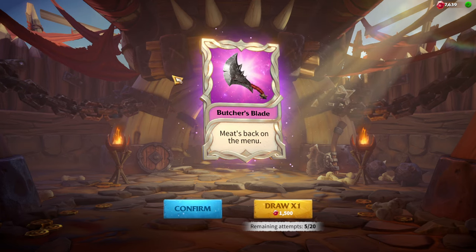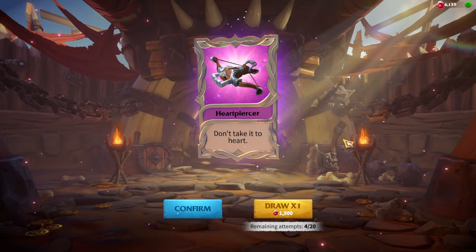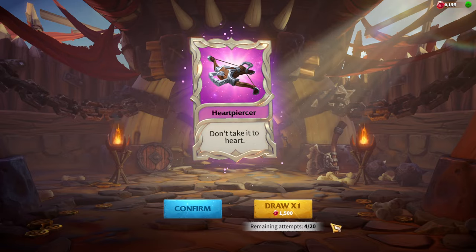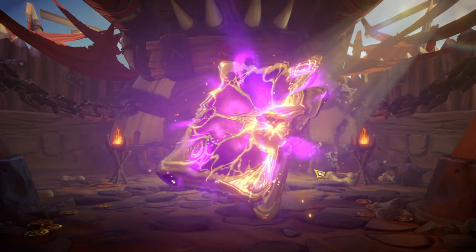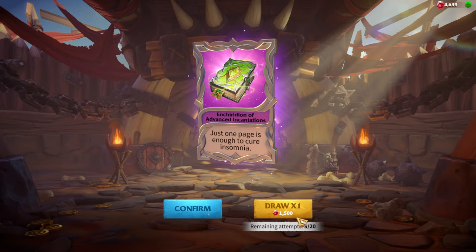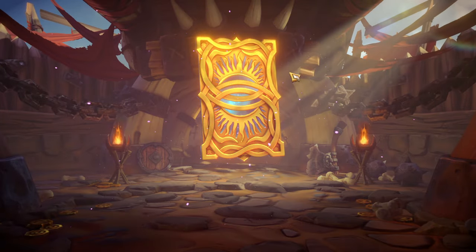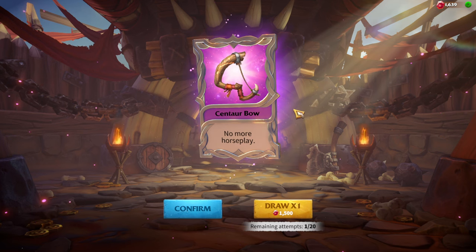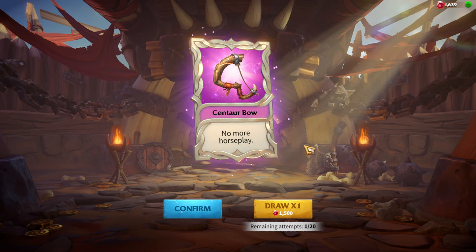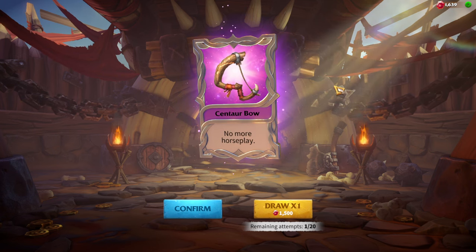It might be a little glitch — the game just wants me to use Butcher's Blade. Sixteenth pull is Head Purser — finally not a Butcher's Blade, but still epic. Four remaining attempts. Seventeenth is another epic with a really long name, hard to read. Three attempts left. Eighteenth is Centaur's Bow. Nineteenth is another epic. Next one is the guaranteed pity legendary — let's hope it's Gold Crest.